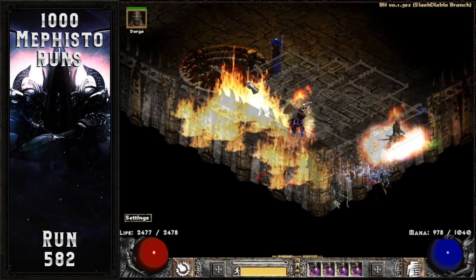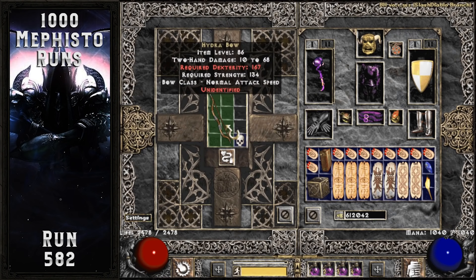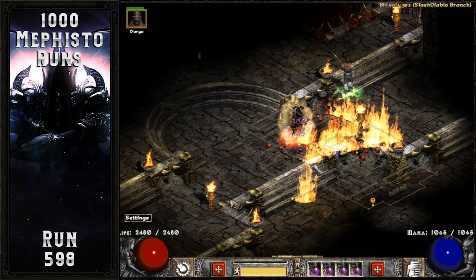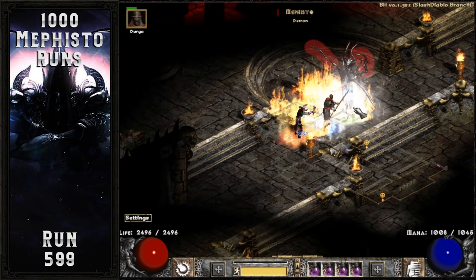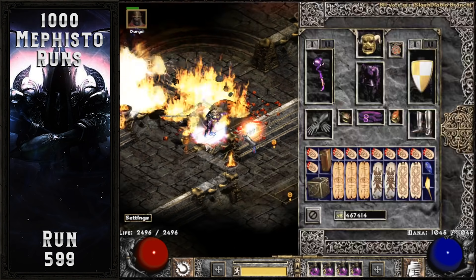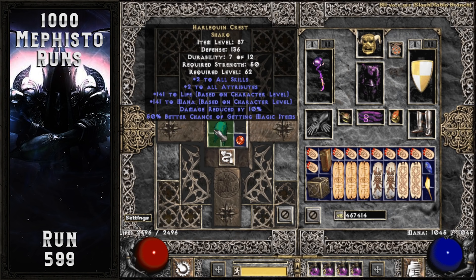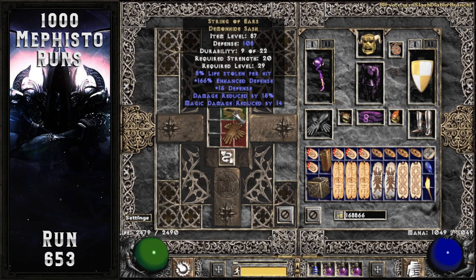A Bloodlord boss pack drops another really nice TC87 unique just 12 runs later, demonstrating again that they are capable of dropping better uniques than Mephisto — it's a unique Hydra Bow that rolled 6% mana leech: Windforce. My Sorceress grows another level on run 598, reaching her final level of 94 for this project. The very next run, Mephisto drops a Shaco that rolled 136 defense — I didn't plan on including this drop but it gives people a good idea of how much time is typically invested to drop your first Shaco off Mephisto. A really nice melee belt drops on run 653: a nearly perfect String of Ears rolling 15% damage reduction and 8% life leech — an amazing item for any melee character.